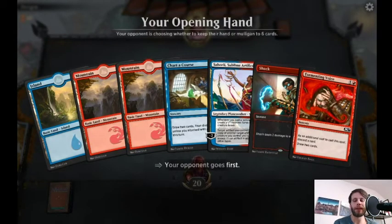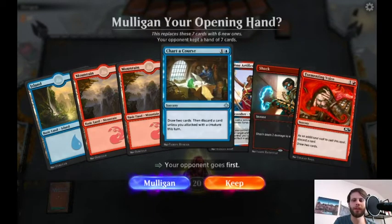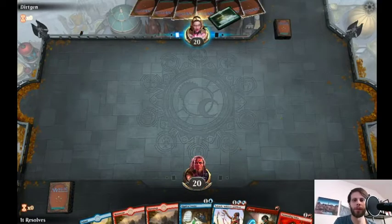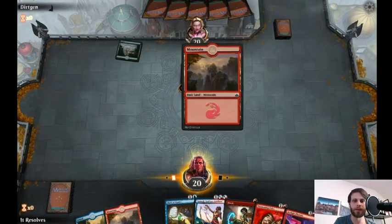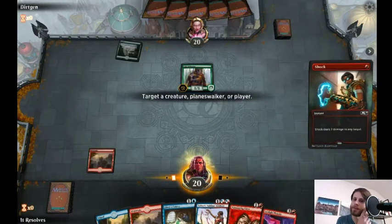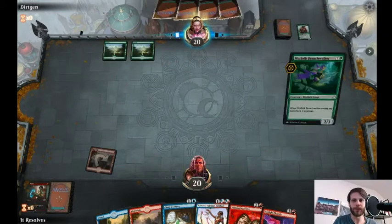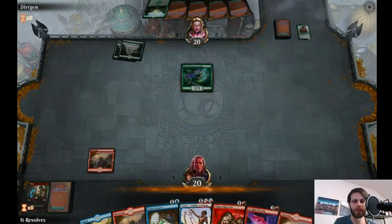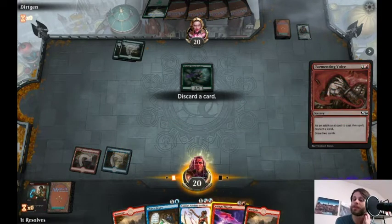Here we are for game two. The opponent is on the play, we are on the draw. I actually like this hand — we do have a little bit of draw with Tormenting Voice and Chart a Course. Saheeli is obviously one of our big payoffs, and Shock for some early interaction. I'm going to go ahead and keep this — that's a reasonable keep for sure. We are running a bit lower of a land count than the norm, which is usually about 24, just because there really isn't a need for a ton of lands in this deck. I prefer to slim that down and play a few more threats. I'm going to preemptively Shock on this just so it doesn't get counters and things like that.